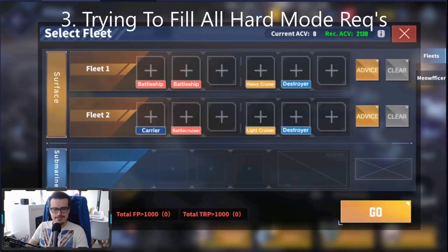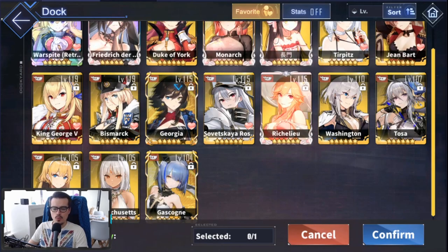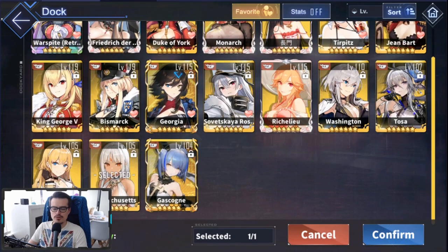This next mistake is trying to fill every single ship slot in a hard mode requirement. For instance, the world nine requirements say you need two battleships, a heavy cruiser, and a destroyer in fleet one, and then a carrier, battle cruiser, light cruiser, and destroyer in fleet two. Maybe not everybody knows this, but you don't actually need to fill all the slots with exactly what it asks for. As long as you fill one requirement in the back line and the front line of each fleet, then you're good — all you need is one requirement of each.